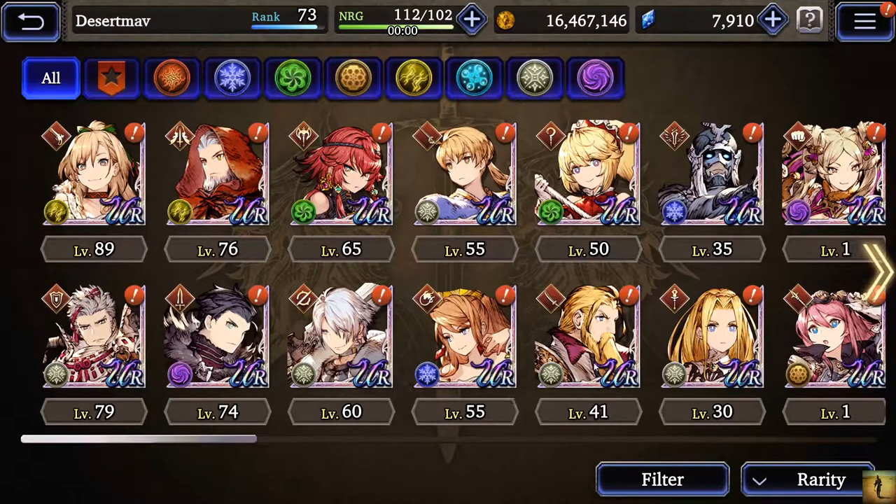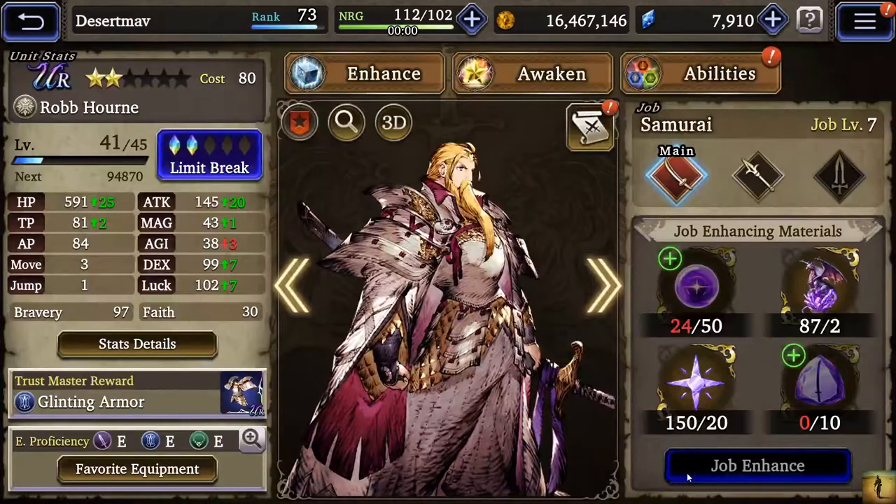All four of those units are going to be extremely useful for the raid event because the raid boss is a dark unit and they're all slash characters. Slash light attacks chaining on top of each other will help you clear that raid content all that much faster.